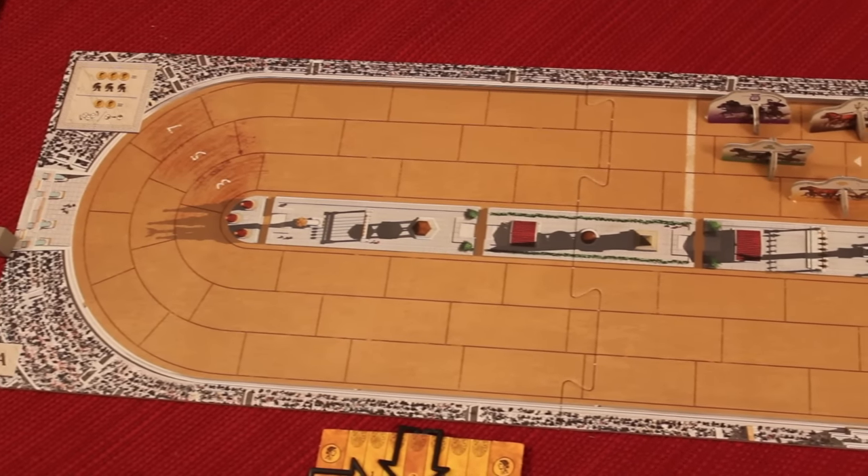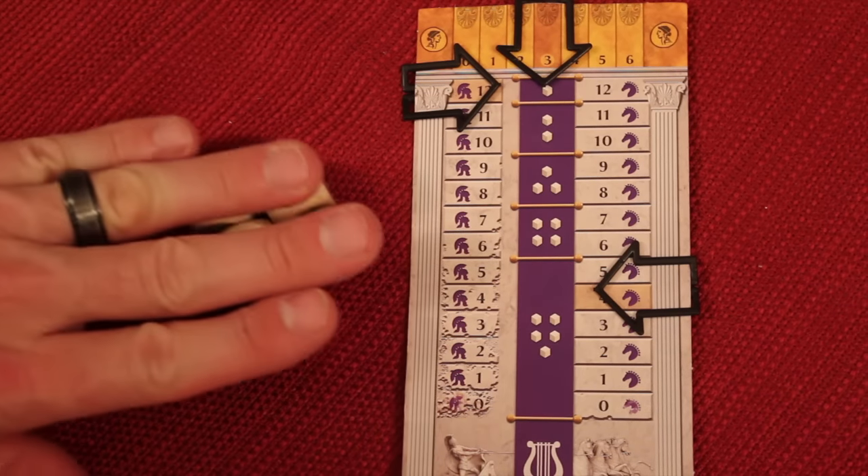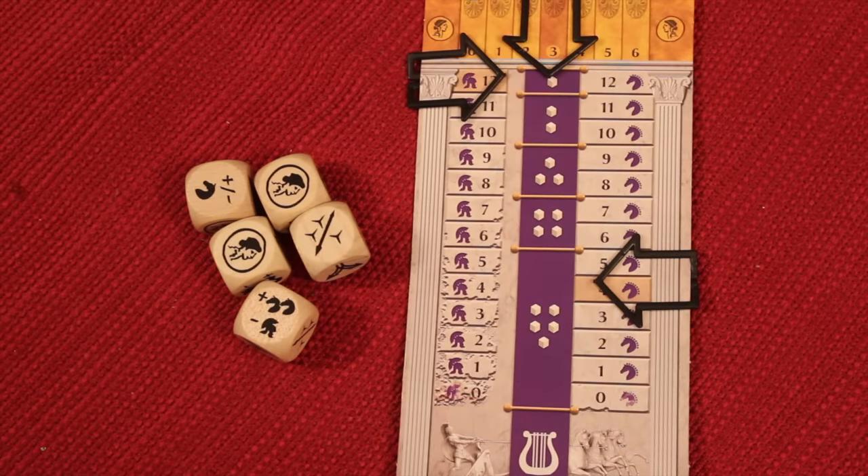In Chariot Race, you're trying to be the first person to do two laps, and you do this by rolling and re-rolling dice, and managing your speed, your damage, and your fate.